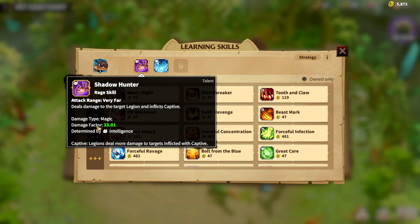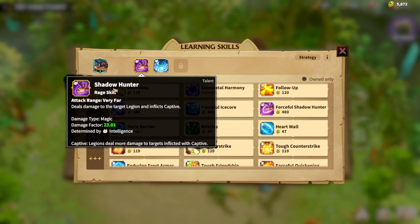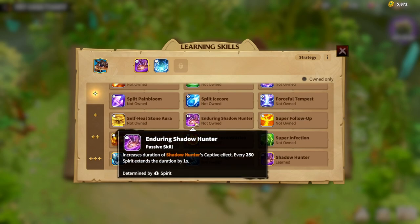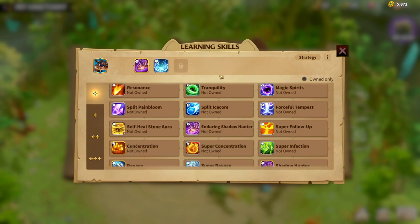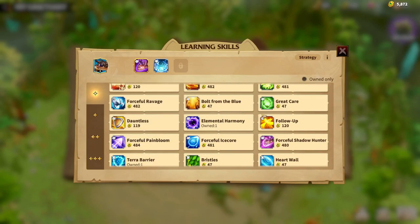The damage factor is 23 — that's because my Warped is epic — but the damage in general is magic and is determined by intelligence, which is why intelligence is the main attribute. The second skill, Forceful Shadow Hunter, has a damage bonus of 4.5, again determined by intelligence, meaning higher intelligence gives a higher percentage on the main Shadow Hunter skill. The third skill, Enduring Shadow Hunter, is a spirit skill — every 20 to 250 spirits extends the duration of the mark.